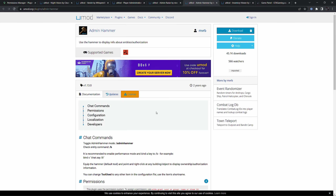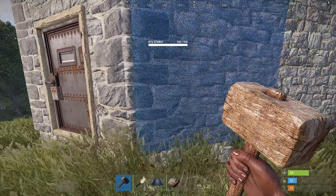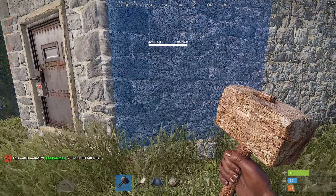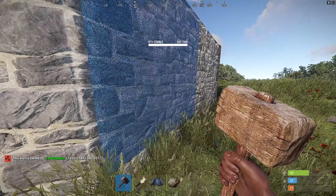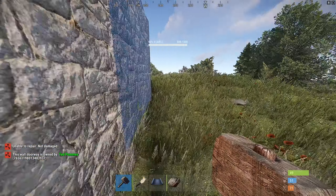Next up is Admin Hammer. This plugin allows you to see who owns what structures. If you do slash b, it tells you this wall is owned by Ted Pomace. You can also do slash admin hammer, then right-click on things and it will tell you who owns the entity.